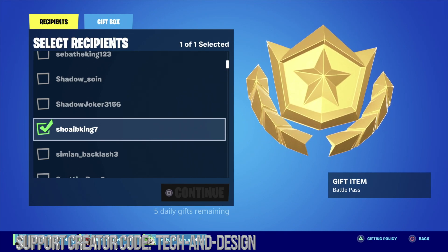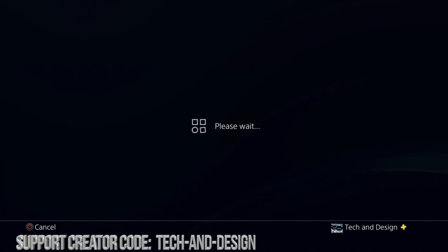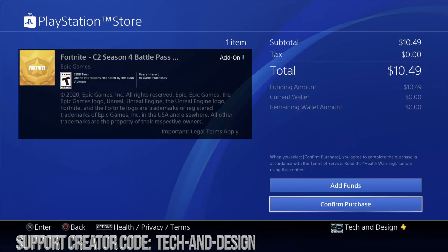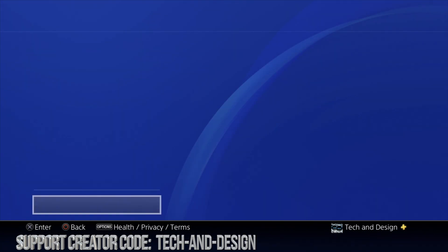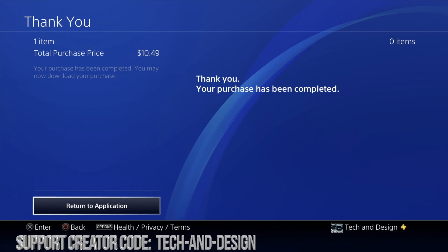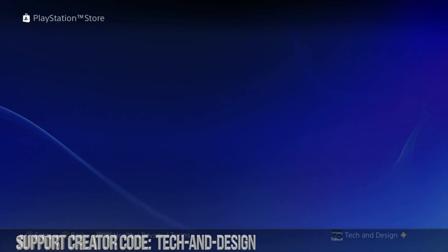Remember, you can't use V-Bucks to give the battle pass — you have to use real money. So we're just going to continue on. If you get an error like I did just a minute ago, just try it again; don't wait forever. You're supposed to get this loading screen — it's not supposed to take that long. Finally this page loaded. This is the Chapter Four Season Two battle pass, so we can just confirm our purchase. If you're doing this for the first time you may have to add funds into your PlayStation if you're doing it from PlayStation; if not, don't worry about it. Adding purchase now — perfect.